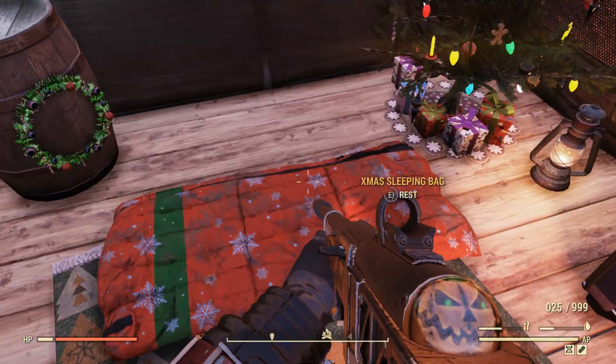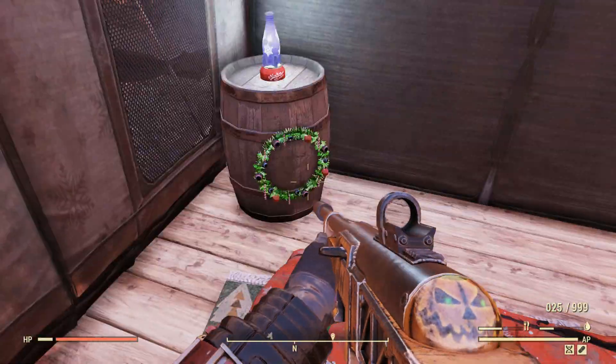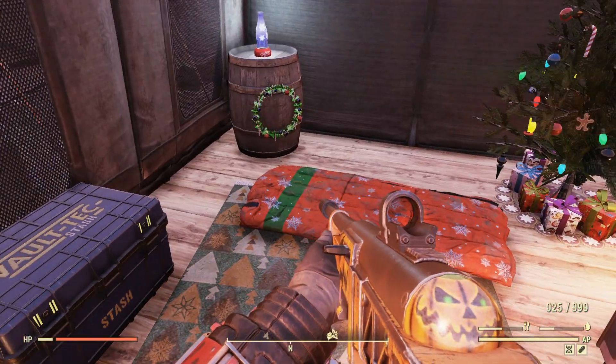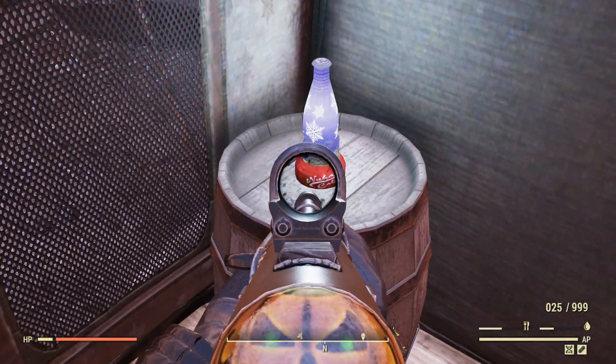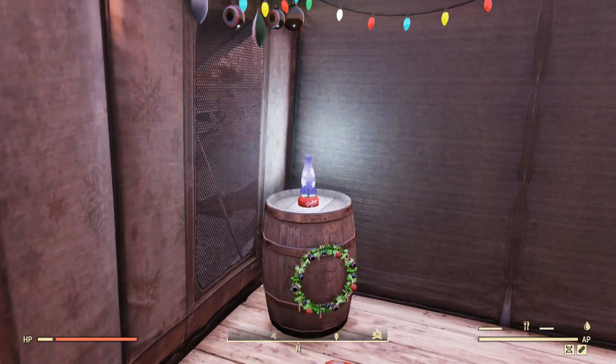Going on the inside, we got a nice sleeping bag, a beautiful tree — very well decorated. The scrap box is normal, and there's a stash box. I wish that we got the nice Christmas stash box, but still this is already cool enough. And there's a super, super cool lamp which I really hope they release in the future in the Atomic Shop, because that looks really cool.